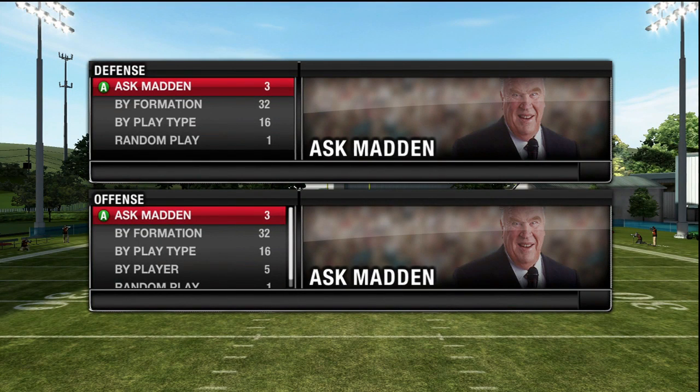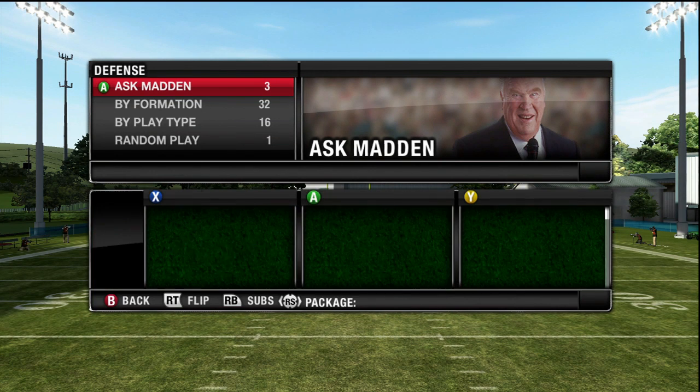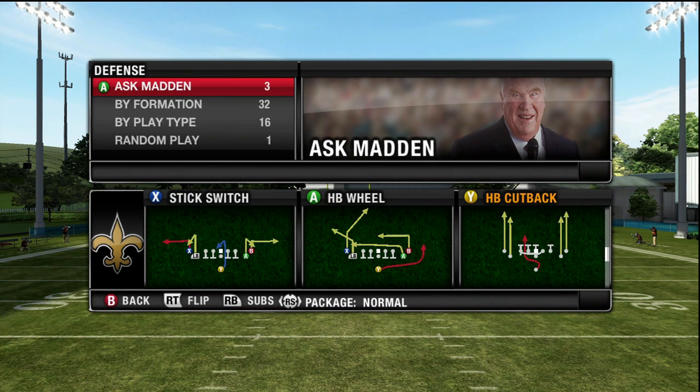This week I want to break down a very effective zone defense which I have just started to use. This defense is from the 4-6 bear, and the play is called Wall Cover 4. We're going to take a look at it against Ben's switch.